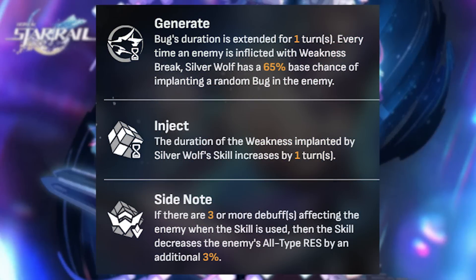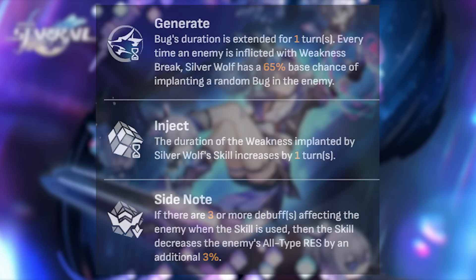Silverwolf's three main traces are as follows. First is Generate, which increases the duration of all bugs implanted by Silverwolf by one additional turn, and also gives a 65% chance to implant a bug upon an enemy when they are weakness broken. The next trace is Inject, which increases the weakness implant debuff by an additional turn. The final trace is Side Note, which increases all type resistance debuffs of Silverwolf's skill by an additional 3%, but only triggers if the enemy has three or more debuffs on them.